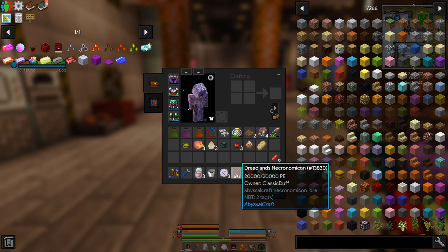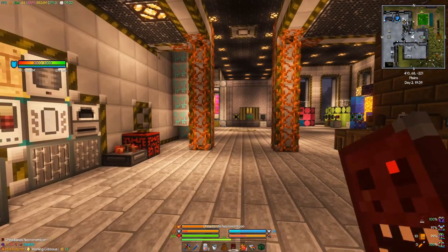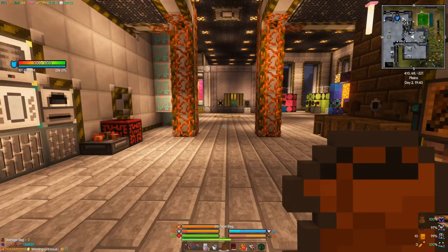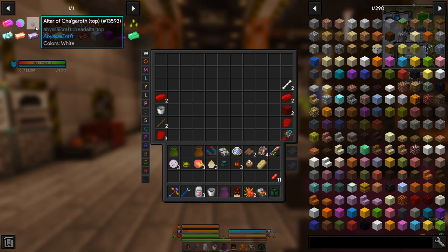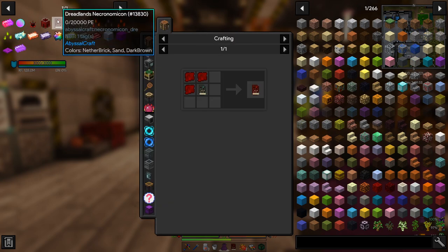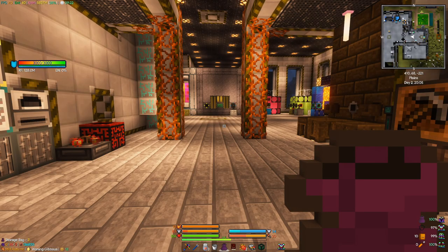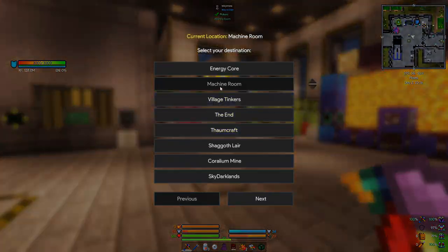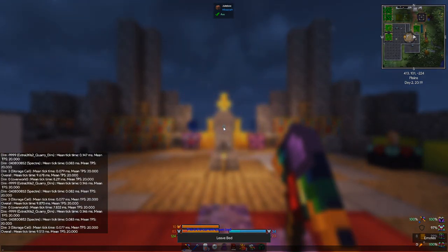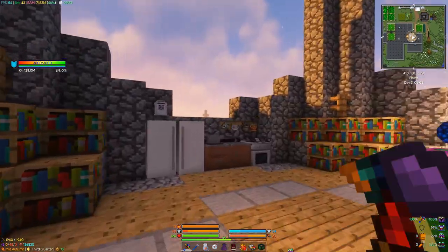Our dreadlands necronomicon is fully charged and I think I had those rituals set up. Here we go - these are the rituals, so we need to do both of these. That's the top and the bottom and a sacrifice is required. Luckily we just got that reusable mob. It's night time - I remember I stuffed it up one time by not killing the mob fast enough.